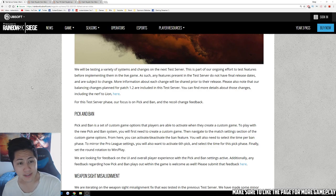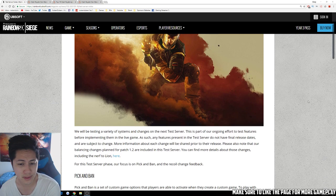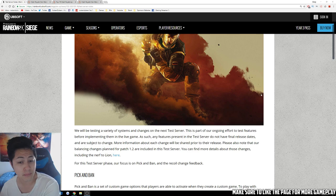Alright guys, we got the test server notes here. What we got teased yesterday was we might get a secondary weapon attachment — a new grip, a new sight, new pistols, sights as well, maybe different types of barrels for your weapons, or we might get new gadgets similar to Claymore or Impact Grenade, and they're changing the way one speed, three speed, and armor works. Let's go ahead and take a look at what we'll be testing.